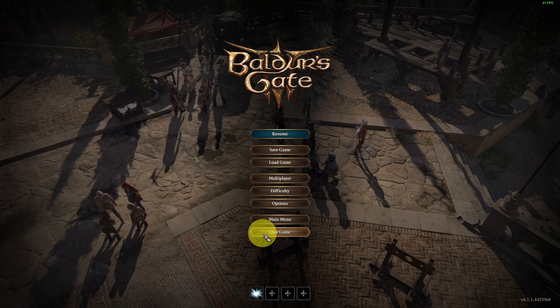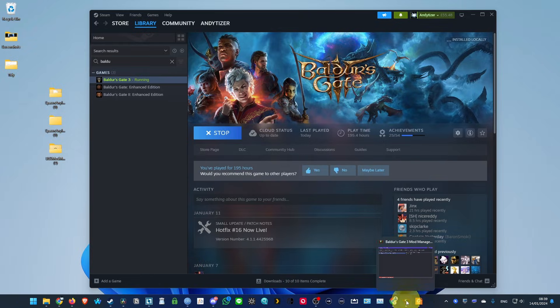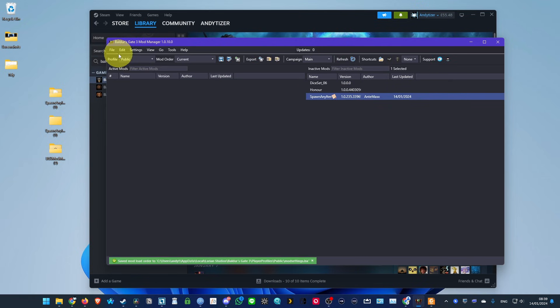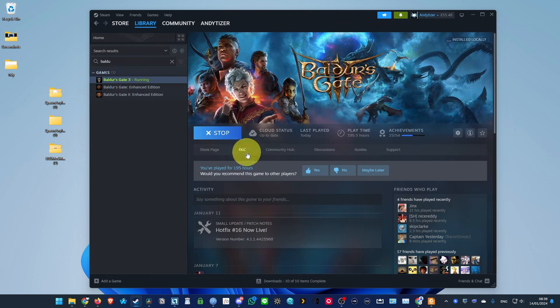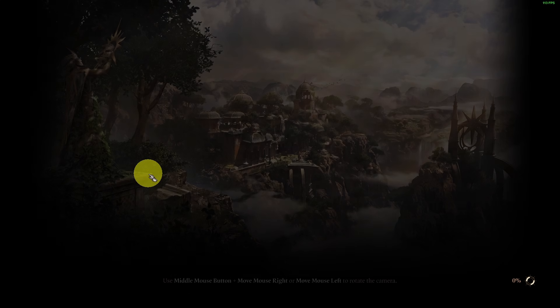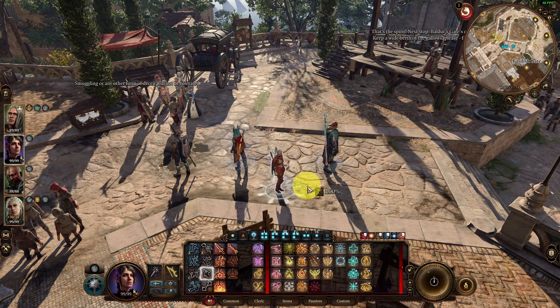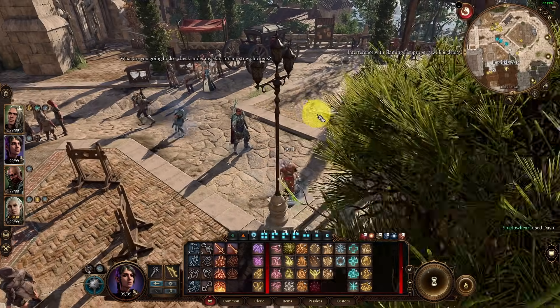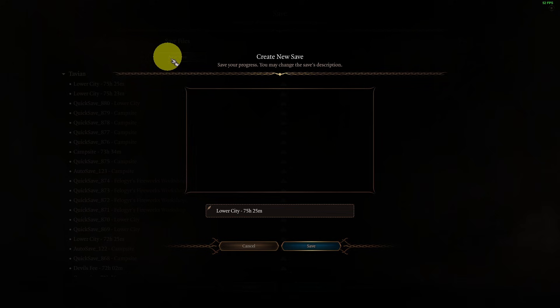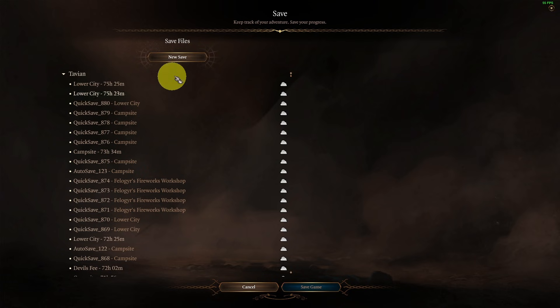To uninstall the mod, quit the game and reload the Baldur's Gate 3 mod manager. Drag the mod back into inactive mods, press file save, and then file export order to game. When you relaunch Baldur's Gate 3, the mod won't be active anymore. The game may warn that mods are now disabled — just load up anyway, it'll be fine. Once loaded without the mod, your dash ability is restored. Make sure the Baldur's Gate 3 script extender is working correctly, otherwise you may see an error where the game doesn't load or tries to reset your playtime.